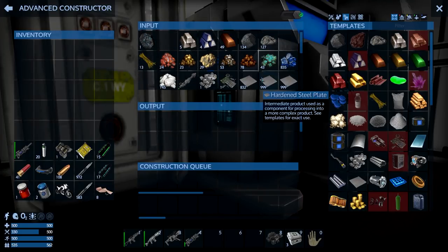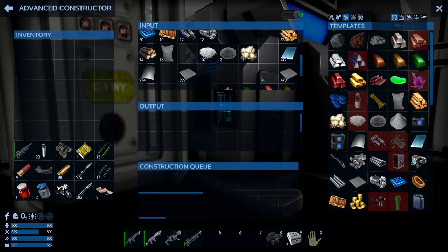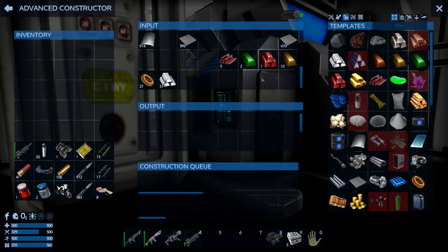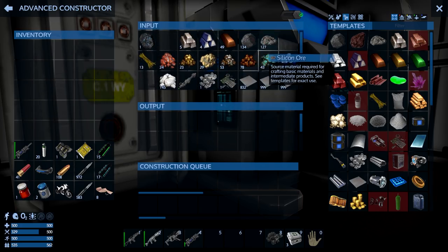Ladies and gentlemen, welcome back to Imperion Galactic Survival. I'm the Radioman03. It is really great to have you along. We're out of copper. Yeah, everything's kind of sprawled out all over the place in here, but we're out of copper and getting really low on the other resources too. So today I do have to do some grind work with you.